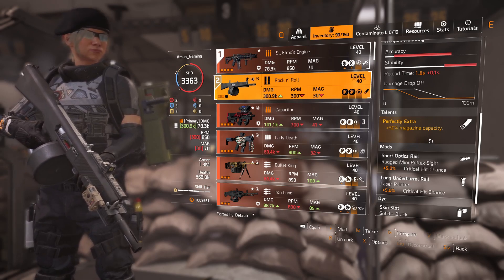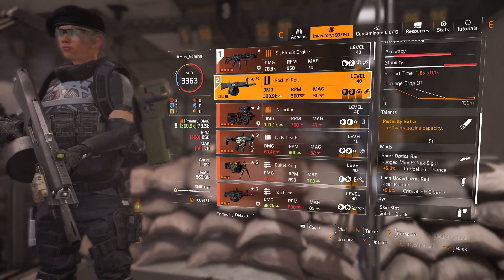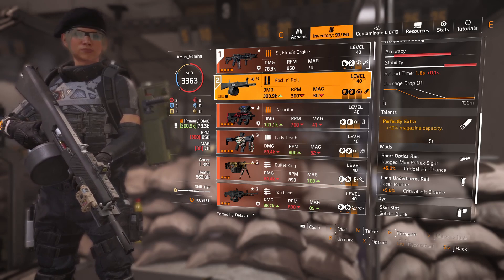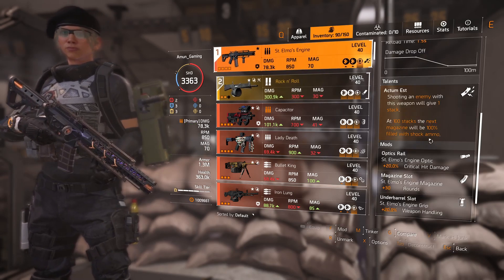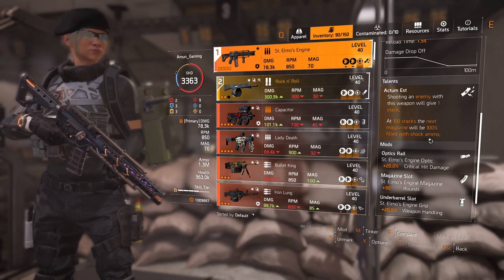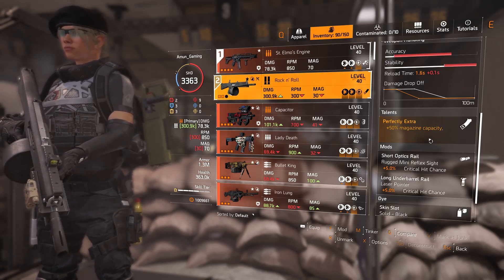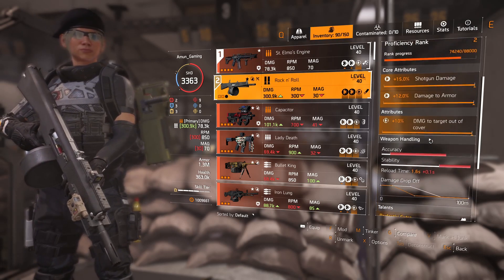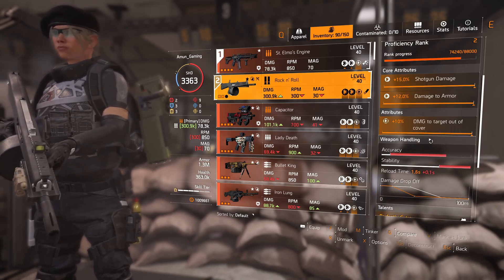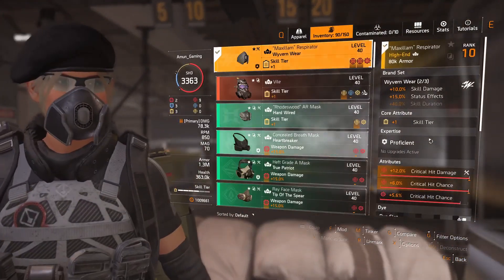My second option is the Rock and Roll, because I wanted to do a lot of damage up close. This build is not for long range — I'd say close to medium range. Because you have the assault rifle and you can get shock ammo, if you don't want to lose bullets you need a different weapon to take enemies out fast. The Rock and Roll is probably the best right now for this build, but you can swap it if you prefer.